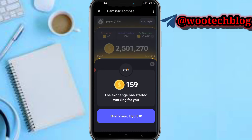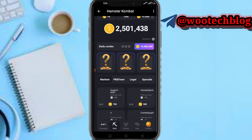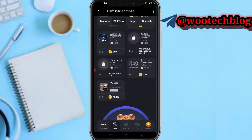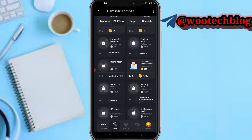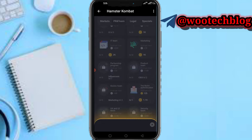Head over to your Mine section. For the first card, head over to PR Team, then scroll down to find Beast Dev. To unlock it you need to upgrade Marketing to level two.